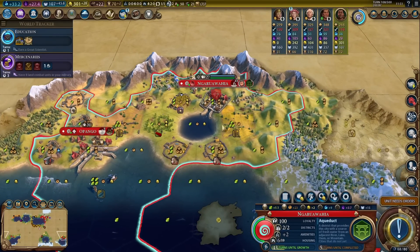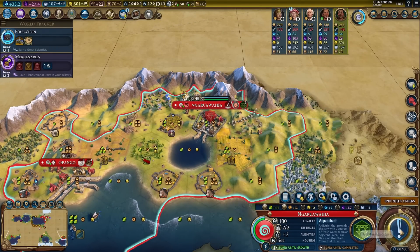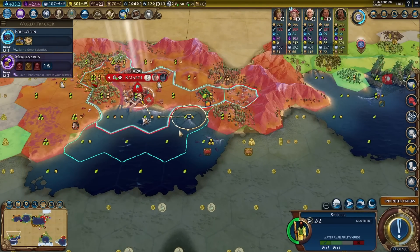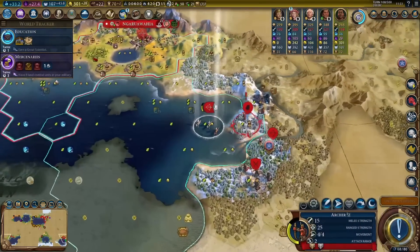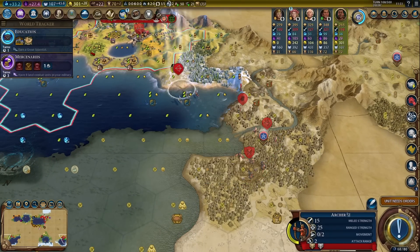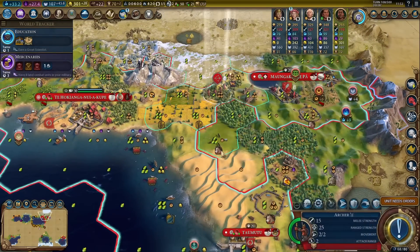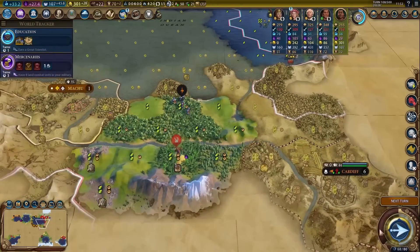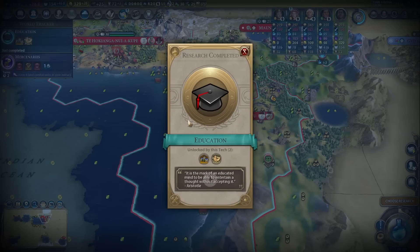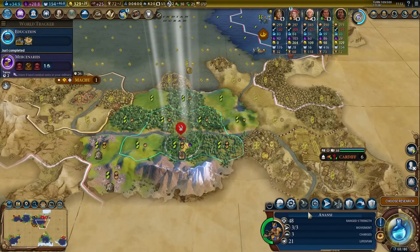I will need another builder or two in here. I might actually grab a builder here, especially since we got Liang in this city and I need more improvements over there. We can delay the settler a little bit — it's not the end of the world if the settler gets delayed slightly. There's no way I can kill the scout before he alerts the barbarian camp. That's not gonna happen. It's okay, we'll just defend. There's education — technically I could use Anansi to fight them, but he's a little bit busy.